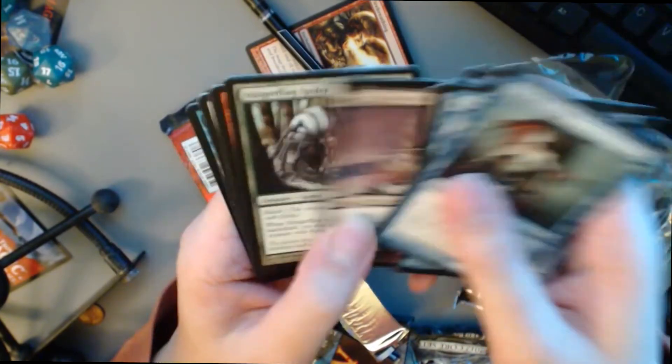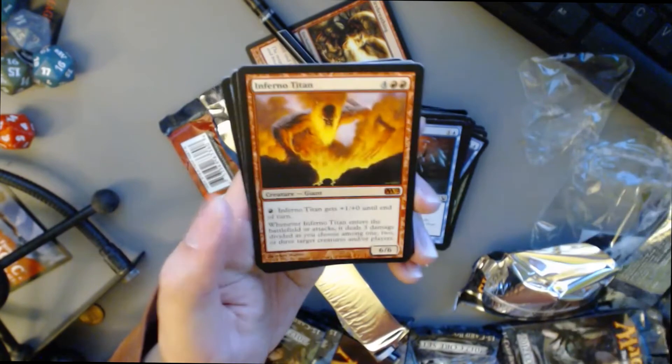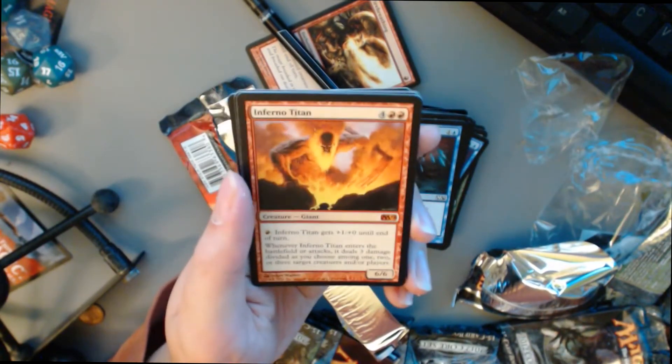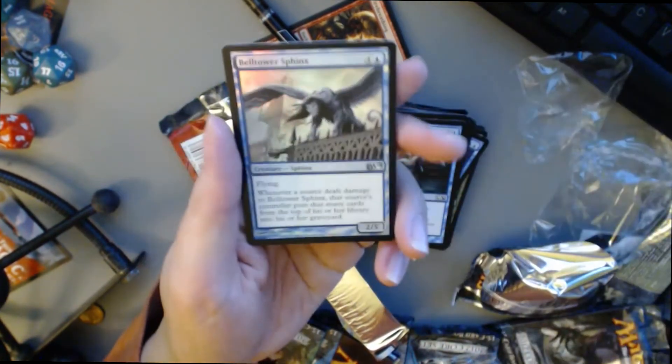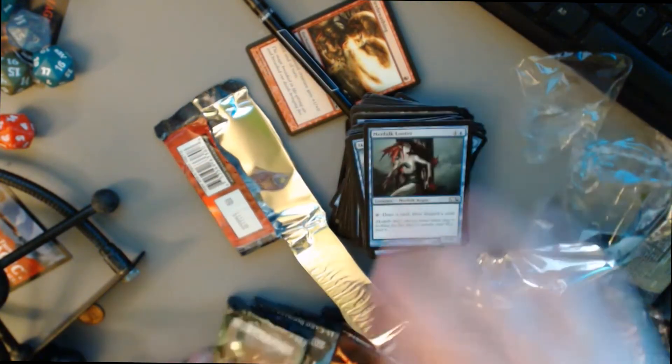Zombie Goliath, Sengir Vampire, Stingerfling Spider, Combust. And oh, we got a Mythic — Inferno Titan! One mana, one fire. Gets +1 until end of turn. When it enters the battlefield or attacks, deals 3 damage divided among one, two, or three targets. And we got a Foil Uncommon: Belltower Sphinx. Nice pack.